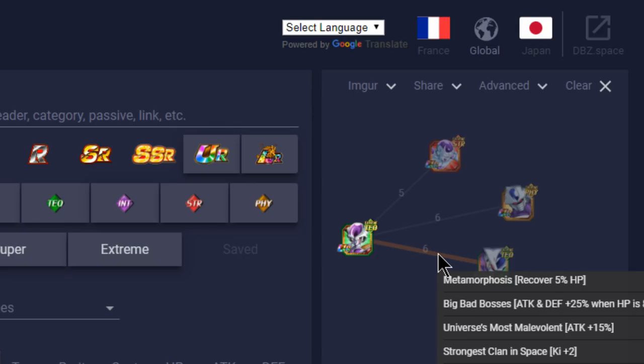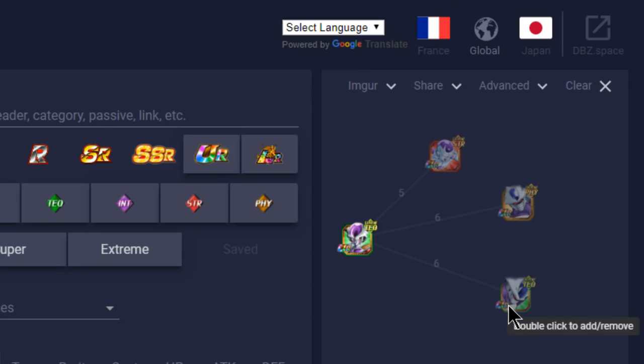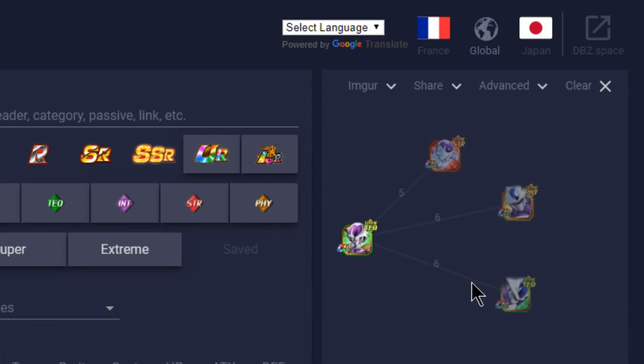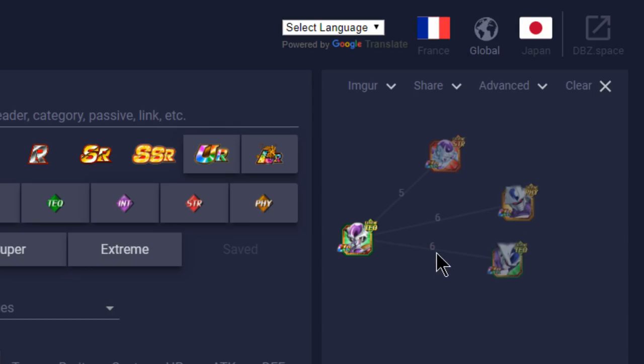For a mono tech team, the TUR variant of Cooler shares Metamorphosis, Big Bad Bosses, Universe's Most Malevolent, Strongest Clan in Space, Thirst for Conquest, and Fierce Battle — so these two are going to be the best for an Extreme Technique team. If you have the dupe system on TUR Cooler, his attack multiplier is 150 with a Ki +12 multiplier. He only shares a two-Ki link with this Frieza though, so you'll really need some support units.